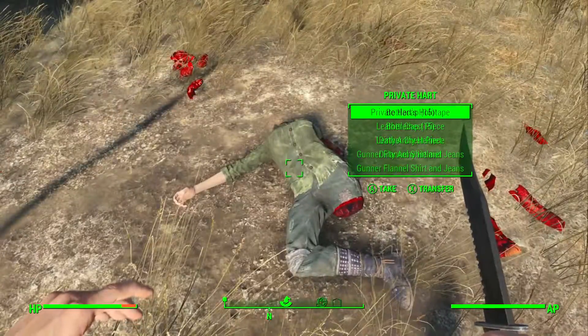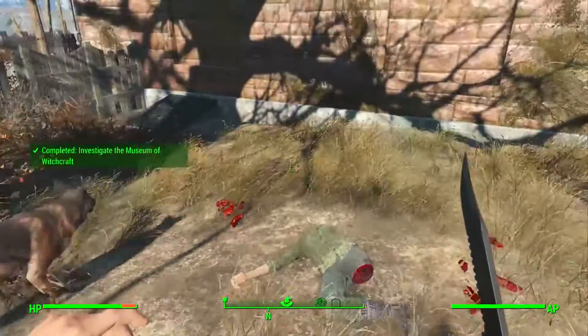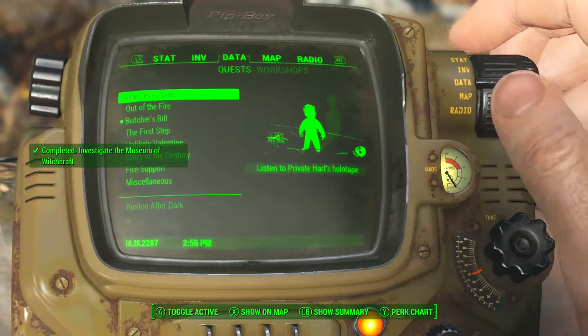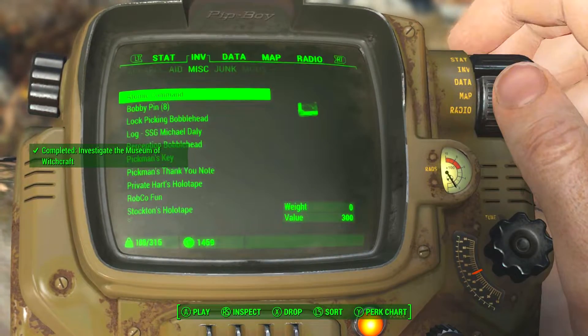You should know about this location because if you talk to people, mainly around Diamond City, they'll ask you to investigate it. You'll get a miscellaneous quest called 'Investigate the Museum of Witchcraft.'